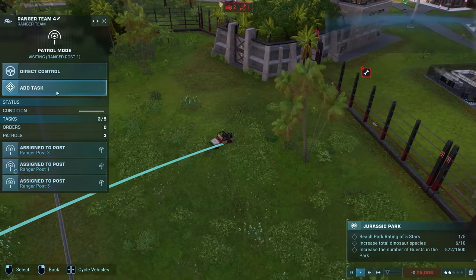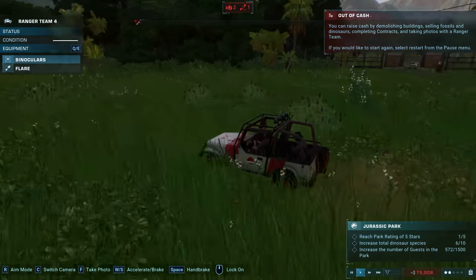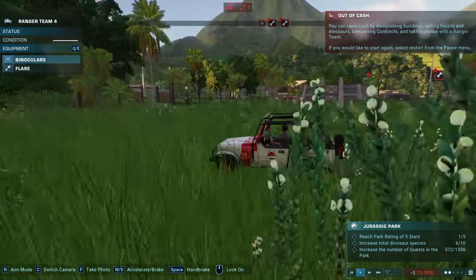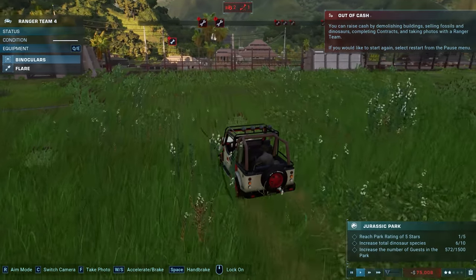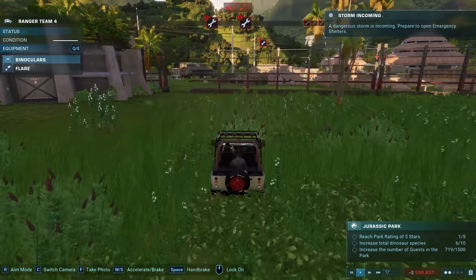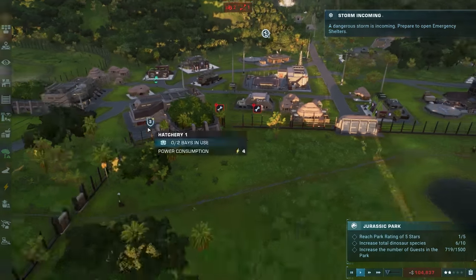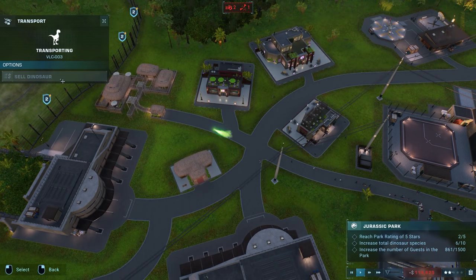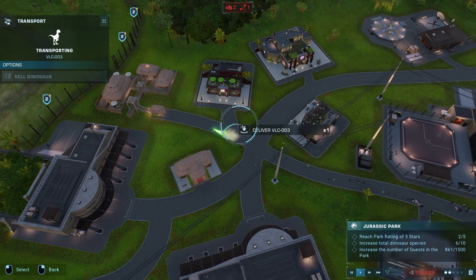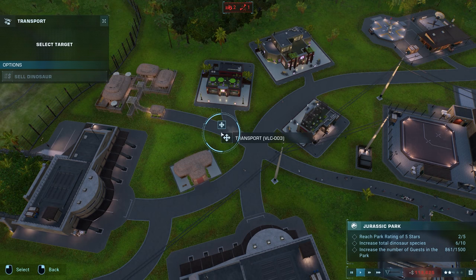Why are the rangers not fixing that giant hole? I'm out of cash again — I can't fix the hole. It doesn't matter because there's nothing in here. Wait — I can't sell him? It's not letting me sell the velociraptor for some reason. I'm confused.